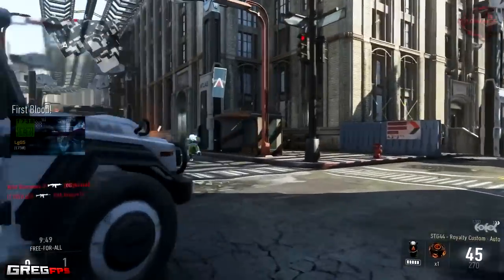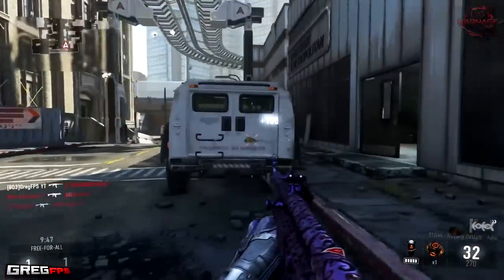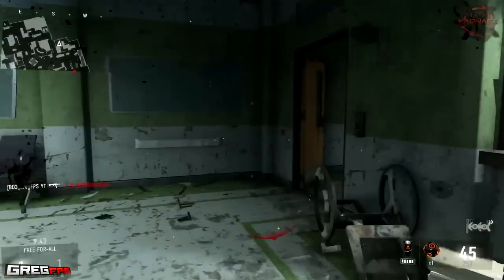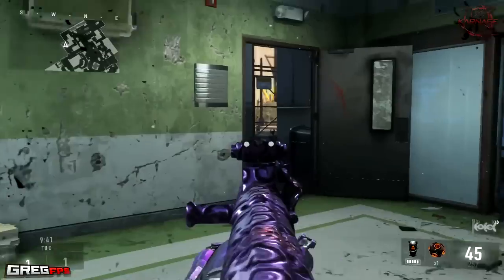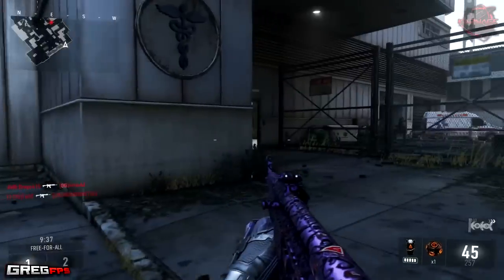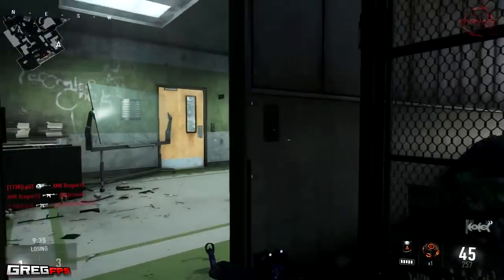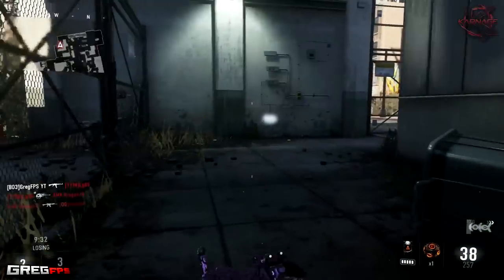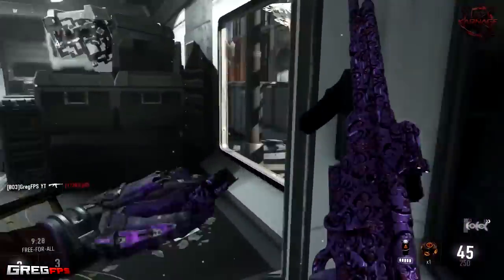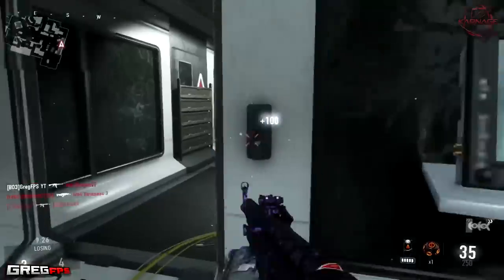Hey what's up soldiers, my name is GregFPS and welcome back to another Call of Duty Advanced Warfare informational video. In this video we're going to be talking about the brand new guns that just came out. I'm going to be covering the STG44 best class setup and showing you gameplay of the STG44 royalty, which I was lucky enough to get from Supply Drops. They also came out with the SVO and Blunderbuss, which I'm going to be covering later on today.